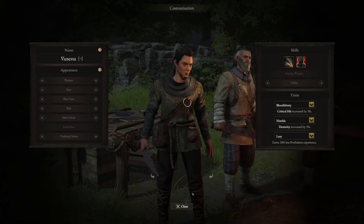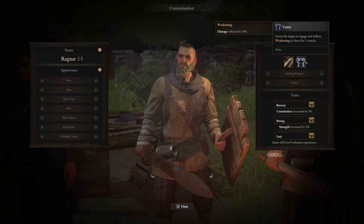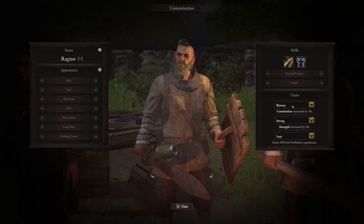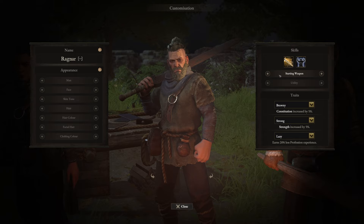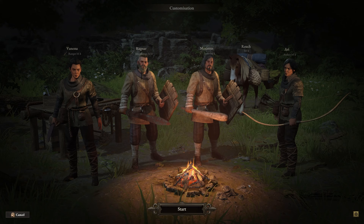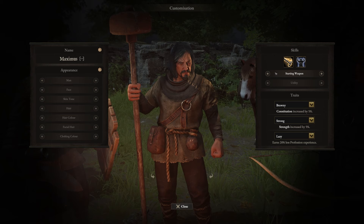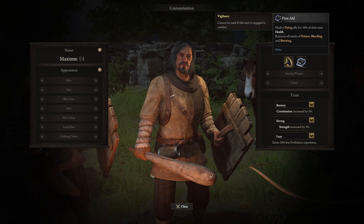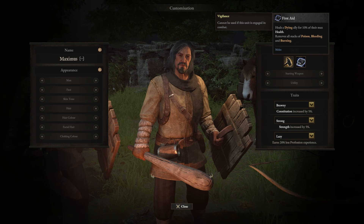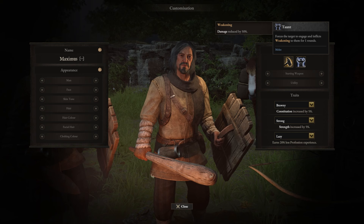Then we have Ragnar, our swordsman with taunt — this basically applies weakening, reduces enemy damage, and is awesome to force engage and gain valor points. We also have brawny and strong for increased constitution, more carry weight and HP, which is amazing for tanks. You can make him a tank by switching the starter weapon to one-handed and shield. Strong increases base damage with those abilities — also take lazy. Then our brute Maximus: also focus on taunt to reduce enemy damage, force engage for valor buildup, and choose a one-hander. For utility I love first aid early, but right now it costs twice the points and since you don't have 15 willpower your characters will instantly die anyway — just focus on taunt.